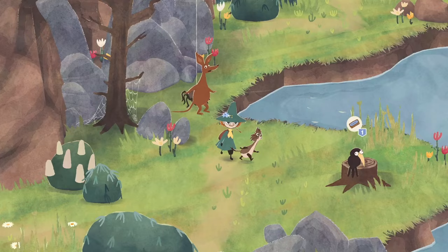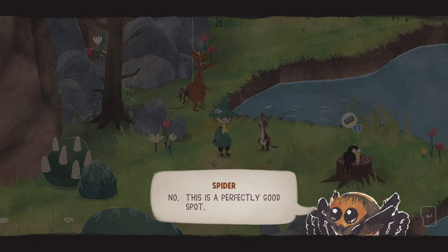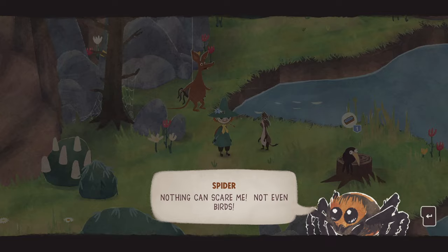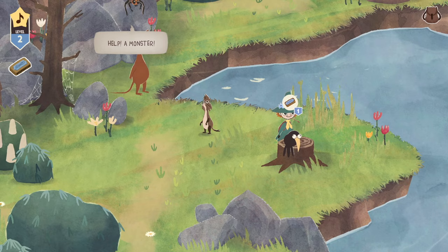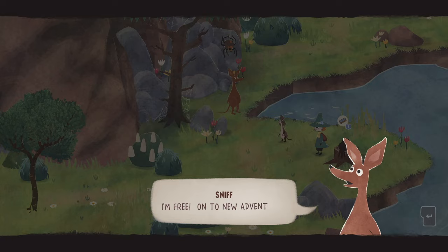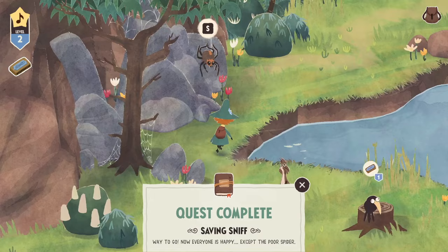'Try scaring him?' That seems rude. 'Nothing can scare me. Not even birds.' 'I've said too much.' The bird is over here — let's go play our harmonica. 'Help, a monster!' That is so funny. 'I'm free. On to new adventures.' So glad we could help. Was the spider holding him, or was he just paralyzed in fear? We saved Sniff from the very harmless but very sarcastic spider.